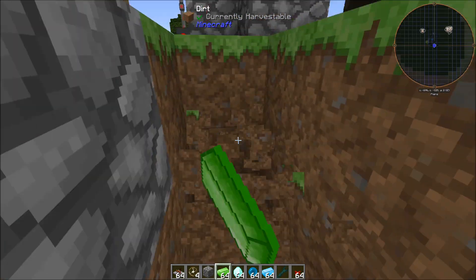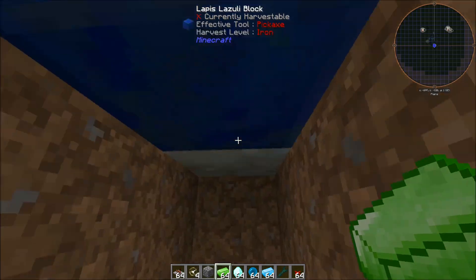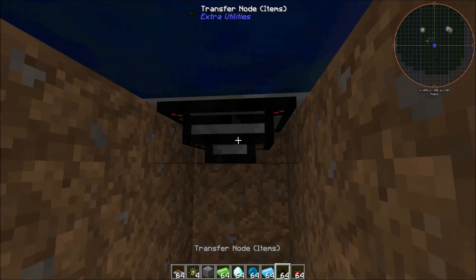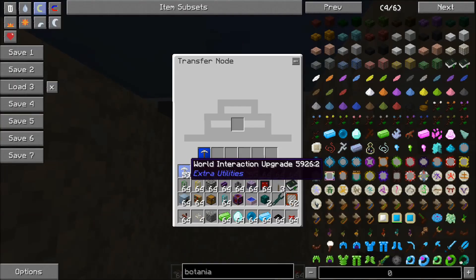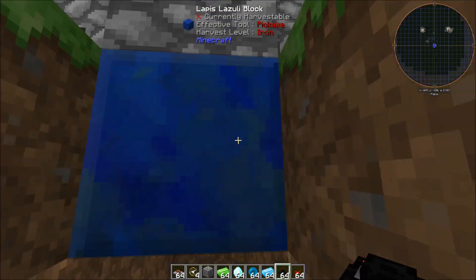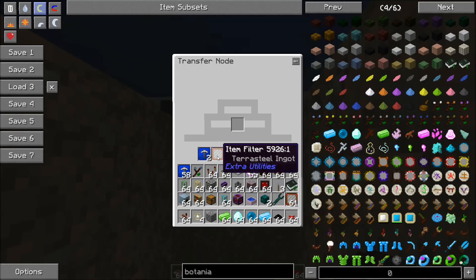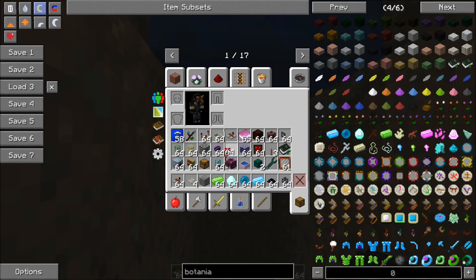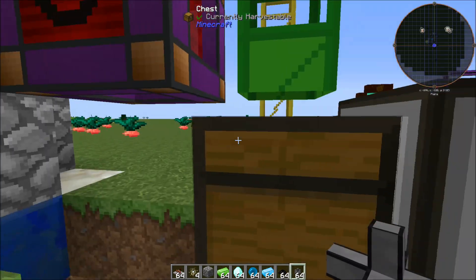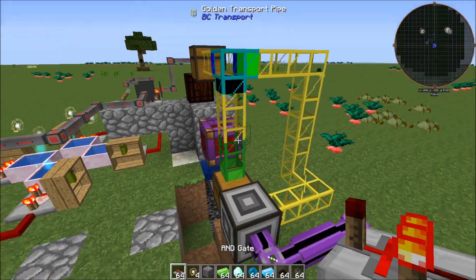Going underneath, right above this is our agglomeration plate. We'll set our transfer node for items on here and give it a couple of world interactions so it can travel through the living rock and through the agglomeration plate to pick up the items. Then we'll set a filter in here to only pick up Terra Steel ingots. We'll bring our pipes out and connect them into this chest, and that's about it.